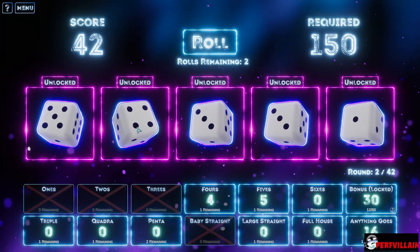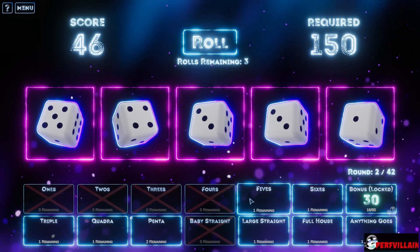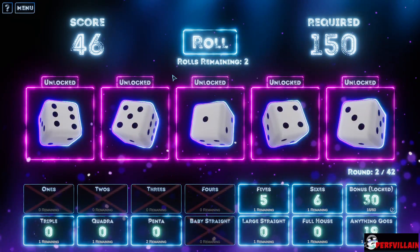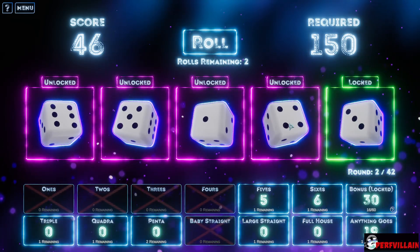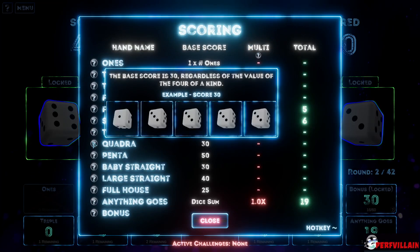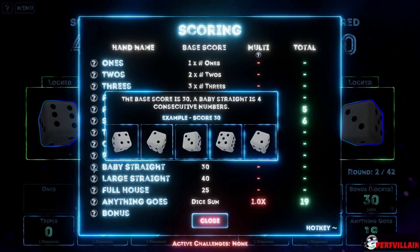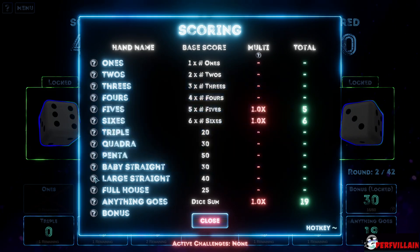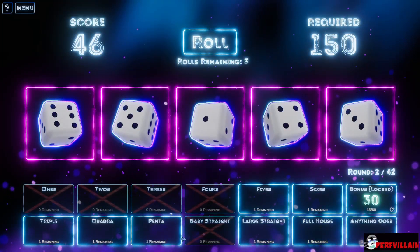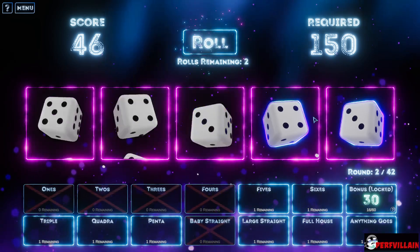All right, threes — we got threes. Three, four. We can just pick whatever one. Three, four, five, six — okay, so I think that's quadra, right? Or is that triple? Wait — baby straight, we already got baby straight. Large straight.